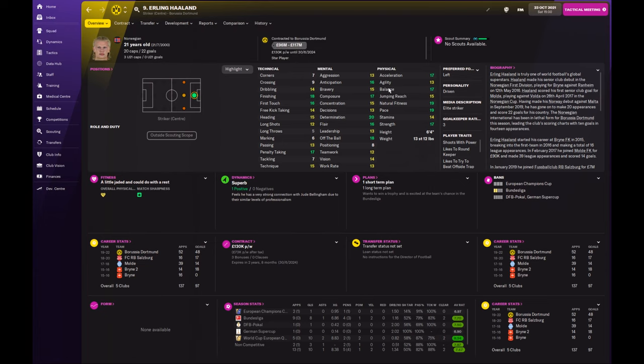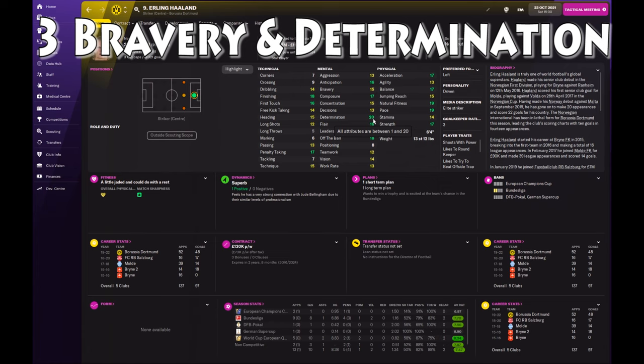Next, something I tend to look for in strikers is bravery and determination. The reason for this is they're going to hold off challenges and just get stuck in. If a defender miscontrols a ball, they're going to be right on it to snatch away possession. For a Gegenpress type system, those are very useful traits.